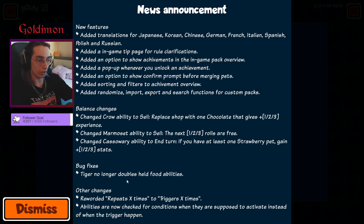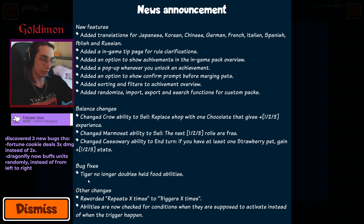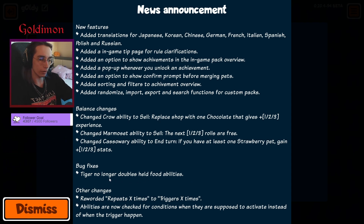Punk fixed: you can no longer double-sell food abilities, which is incredible. It definitely used to be abused with the one-up and stuff like that. I'm really happy that's not a thing anymore because it definitely should not have been a thing. It probably only worked with one-up, honey, maybe stuff like that.